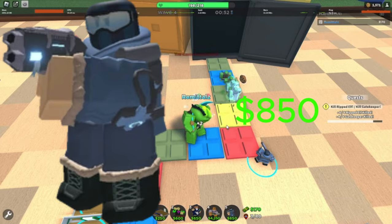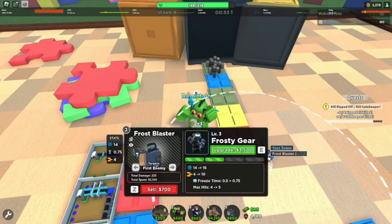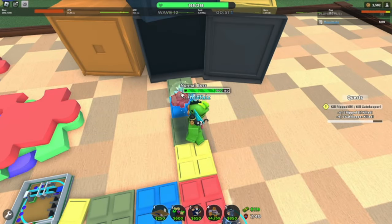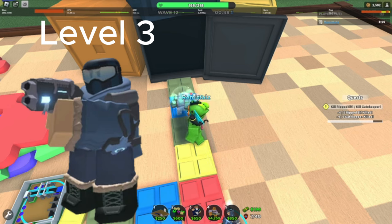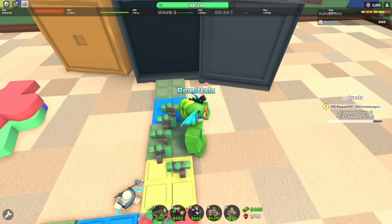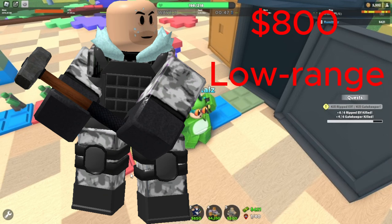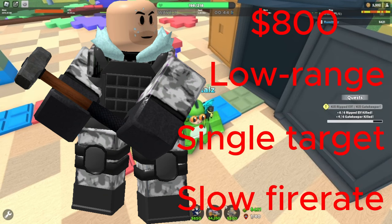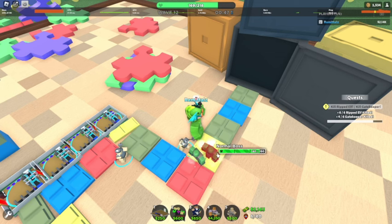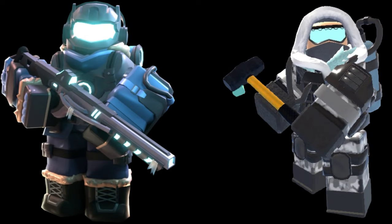Now, which one is better? Frost Blaster costs 850 cash to place, meaning you can place it on wave 2 in solo molten. Using its pierce to the best potential makes it a really good early game tower. The only thing Frost Blaster struggles with is bosses, but a level 3 Frost Blaster — costing 5600 cash altogether — can deal with bosses quite easily. The same cannot be said about Sludger, which is arguably one of the worst early game towers: 800 cash for a low-range tower that can only hit one enemy every 1.75 seconds. Early game is a point for Frost Blaster.